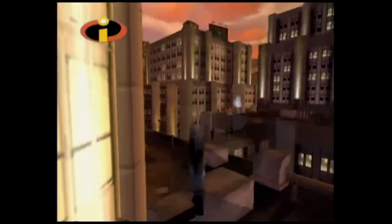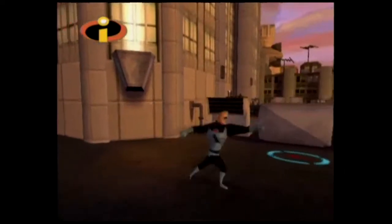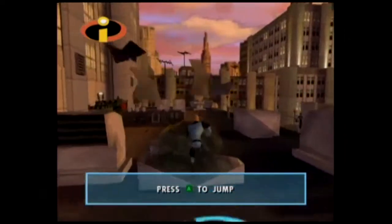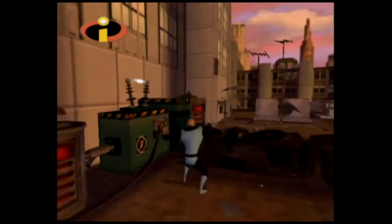You can also jump really high if you just press A when you're standing still. B is your general combo attack. Y is an interesting attack — when you press Y it's like a strong punch. But once you get a certain item, lines will appear on your Incredibles icon up in the top left corner.